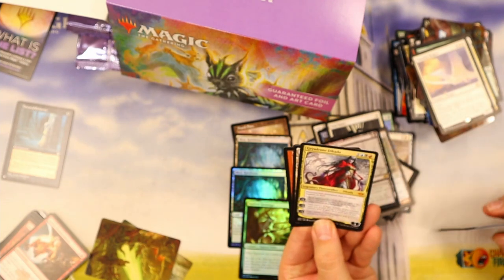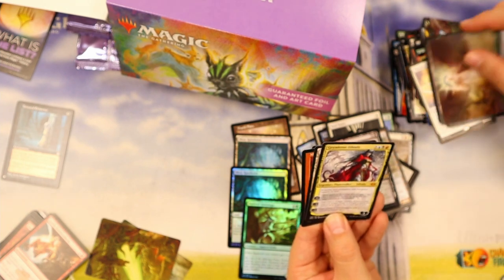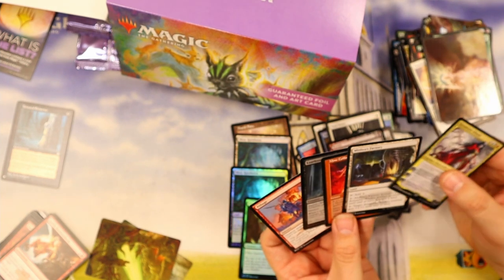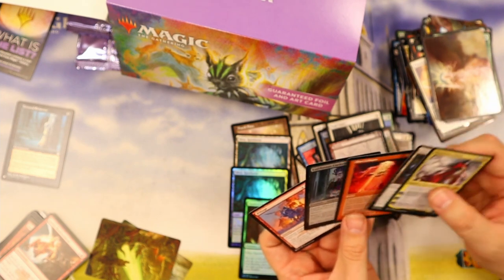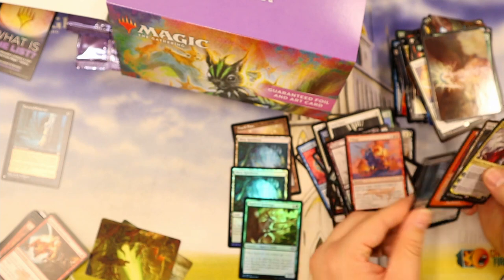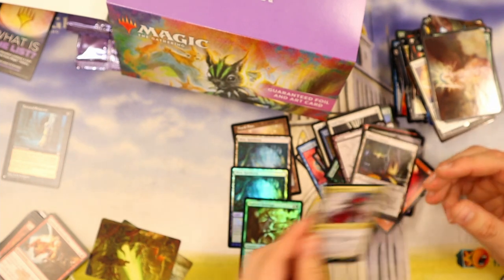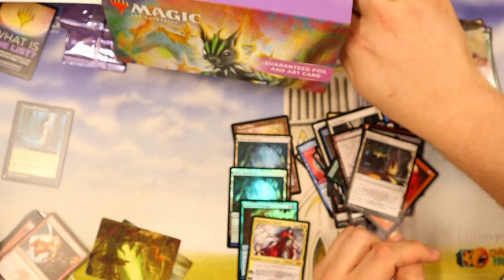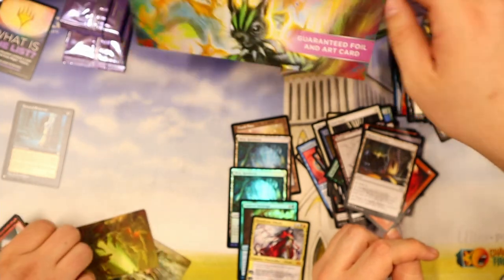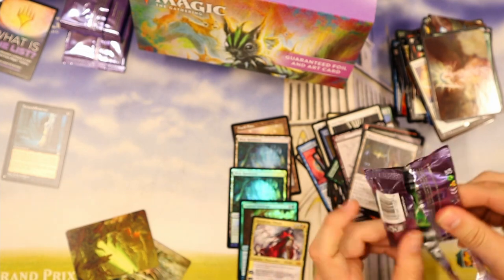We got our first planeswalker! This is like — we're gonna have to count up our mythics. There's like 10 mythics here. I got another list card, and it's definitely Pillage. I haven't seen the signed art card yet — maybe we won't get one. We still got some packs left. You're falling behind.